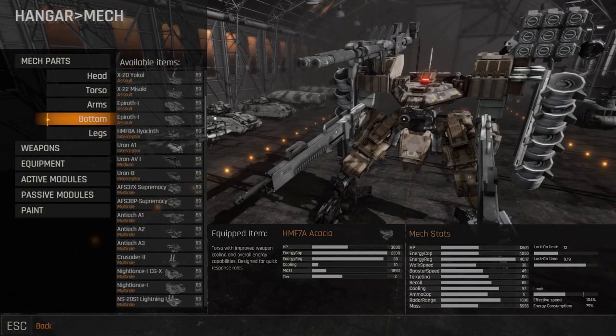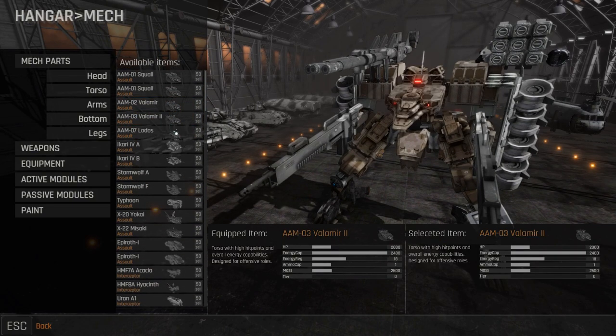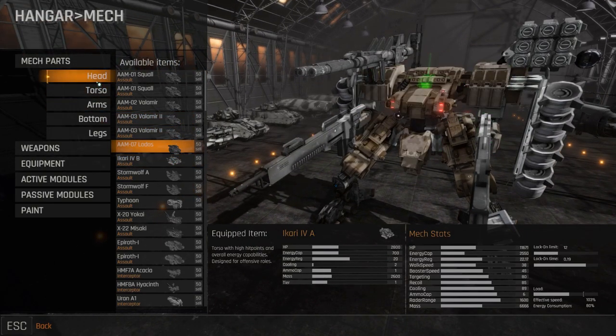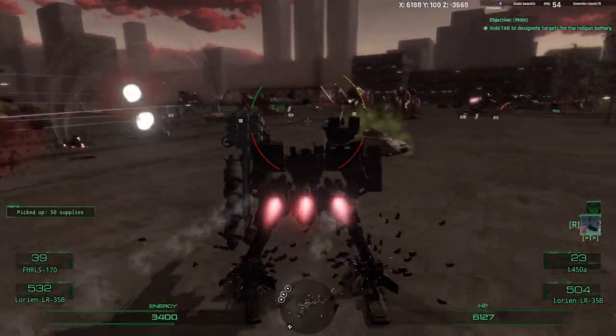Mech torsos are now divided into four new classes: Siege, with high hit points and additional ammo storage space; Assault, with high hit points and energy capacity; Interceptor, with high energy capacity and faster weapon cooling; and Multi-role, with balanced stats to facilitate multi-role combat.